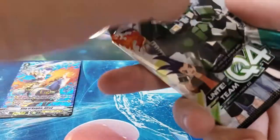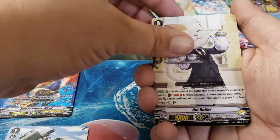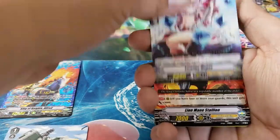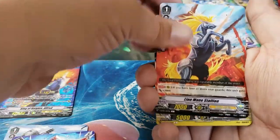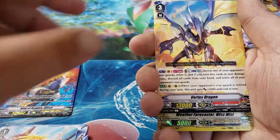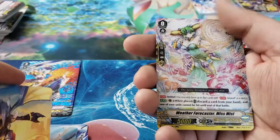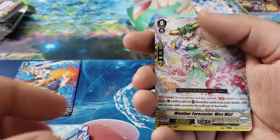Pack 11: Trans Ryza, Cat Butler, Lozenge Magus, Lion Mane Stallion, Cannonball, Vortex Dragon, Rakagero, and Weather Forecaster Miss Mist.